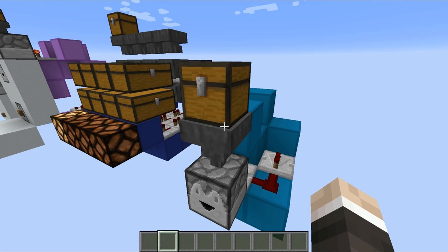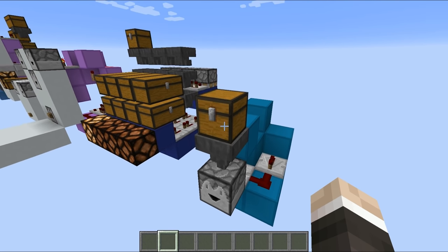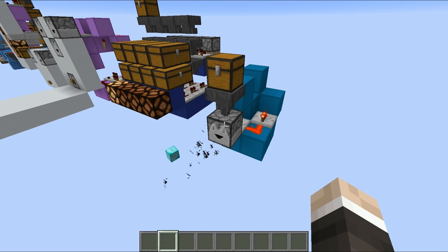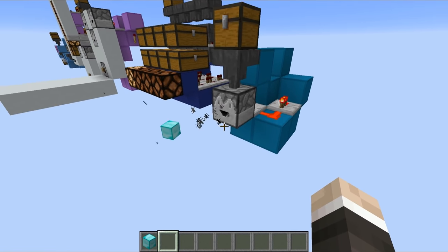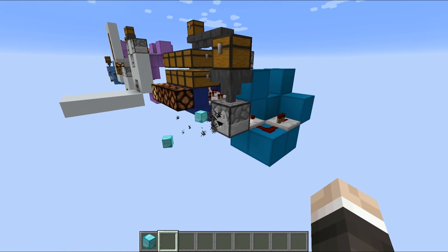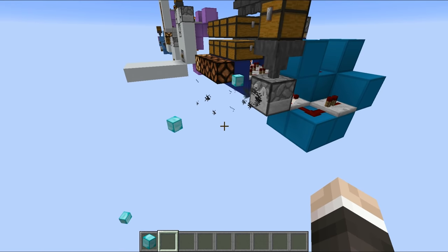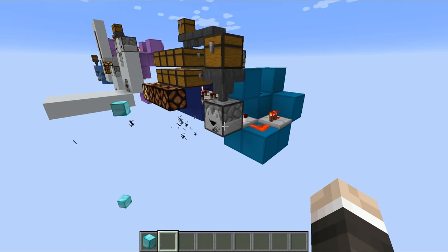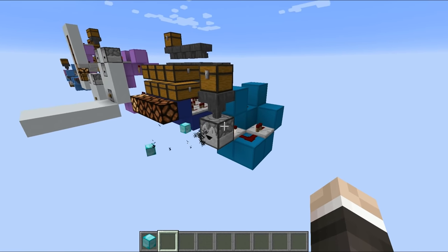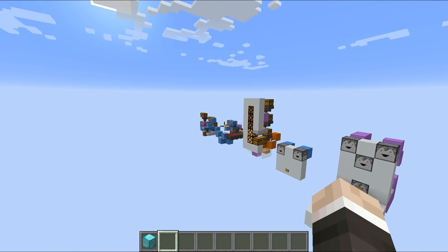Finally we have the anti-storage system - a bin, a rubbish can - some way to throw all of the items you don't want anymore. You place them inside this chest and the system drops them out. I'm dropping them into the void, but you could dispense them into a cactus, lava, or potentially into another storage system. It may seem daft, but the number of times I've thrown away things I later need is very, very high.